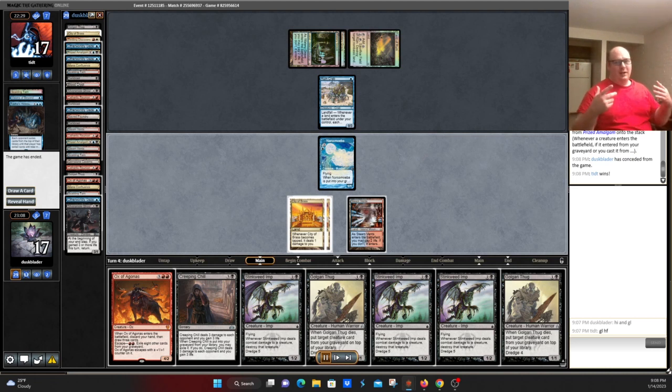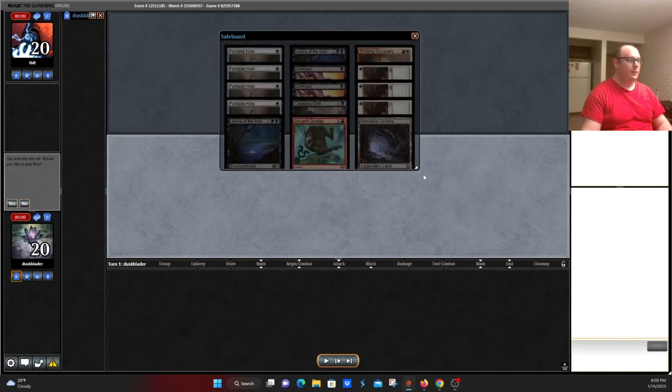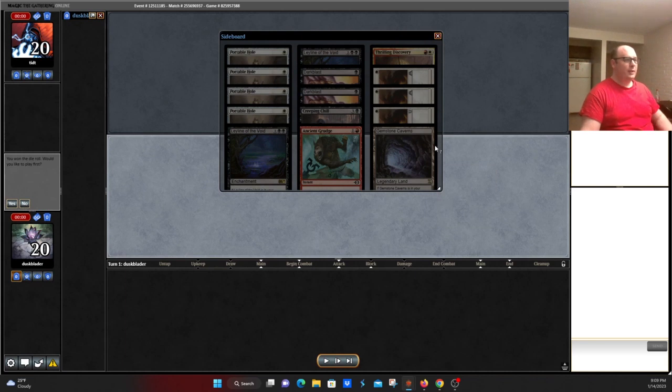One downside of having a deck that mills itself is when you run into a Mill deck, you run into problems. Mill knows it's weak against graveyard decks, so there's typically a ton of hate post-board. The main card we want is Leyline of Sanctity. Mill typically doesn't have permanent-based graveyard hate — it might have Soul Guide Lanterns, but mostly relies on things like Extirpate, Crypt Incursion, and Surgical Extraction. So it doesn't make sense to bring in a ton of permanent-based hate and dilute our deck. Instead, we're shaving around the edges — a Creeping Chill, two Dark Blasts, and a Thrilling Discovery — to bring in our copies of Leyline of Sanctity.